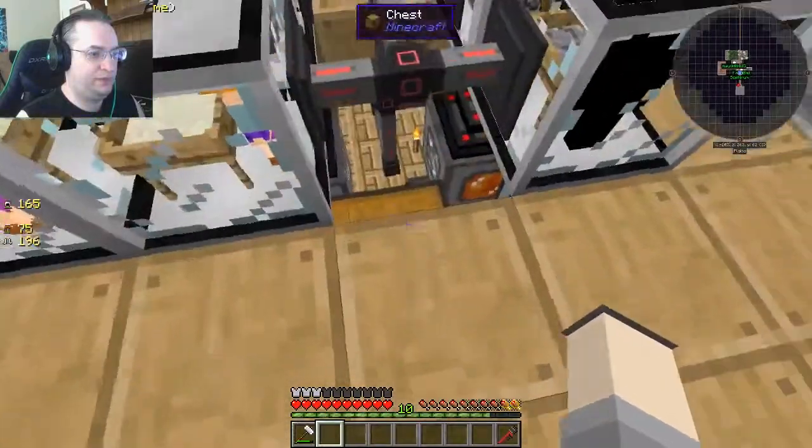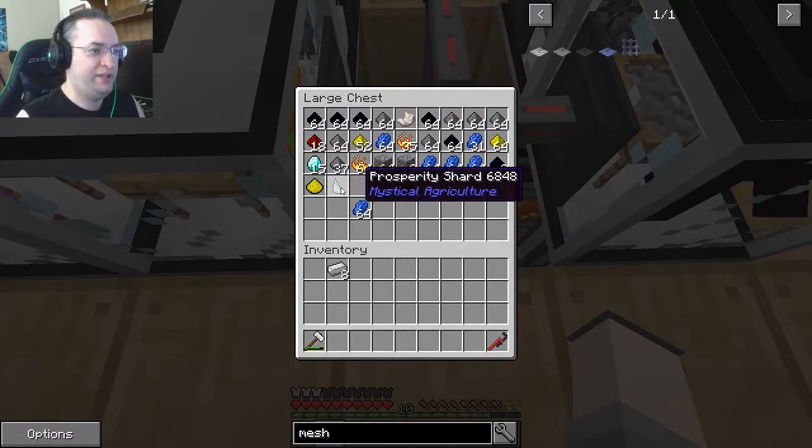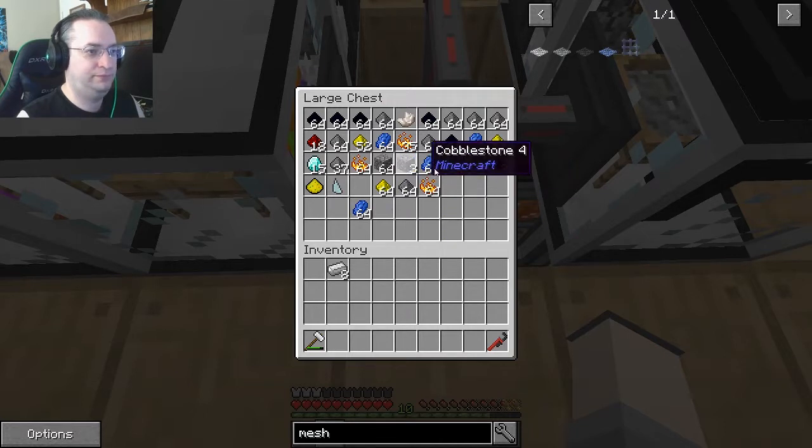That's not an automation thing, so I don't care too much. Hey, we have a prosperity shard! That allows us to make those resource crops.